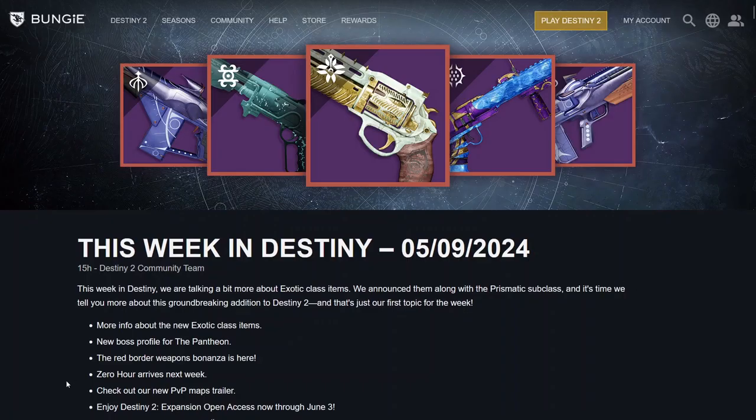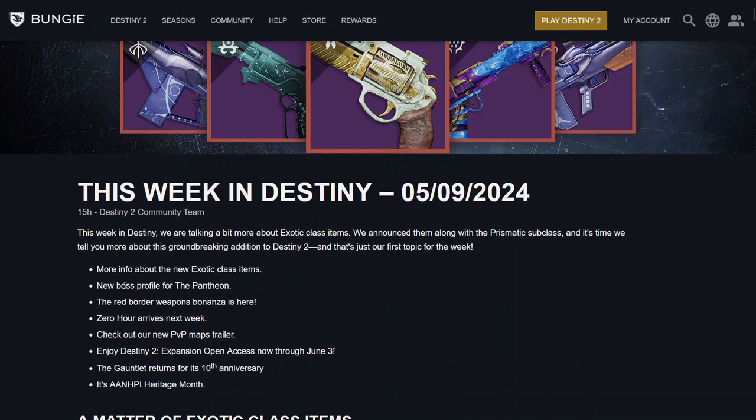Here are the main topics I'll cover: more info about the new exotic class items, new boss profile for the Pantheon, the red border weapons bonanza is here, Zero Hour arrives next week, check out the new PvP maps trailer, enjoy Destiny 2 expansion open access now through June 3rd, the Gauntlet returns for its 10th anniversary, and it's ANHPI Heritage Month.